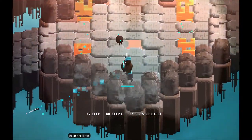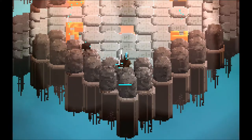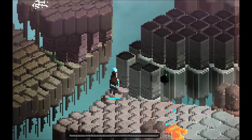Another improvement I made to bases: these pillars right here, I made them a little shorter. When I stand right here you can see you can still see most of the upper half of the player. Before you could only see the player's eyes and above, which made it harder to see the player.